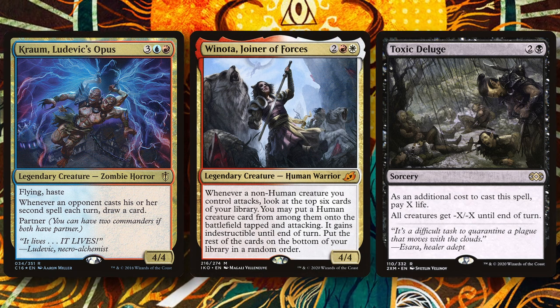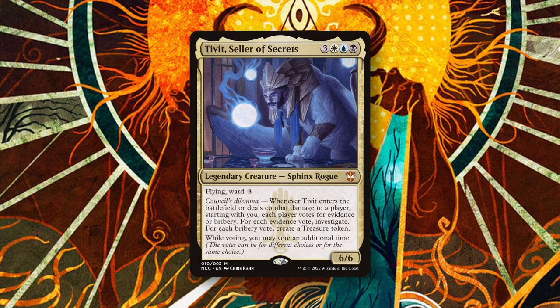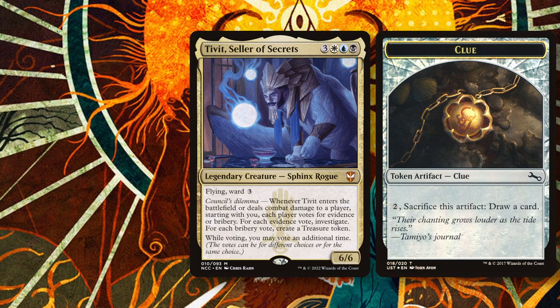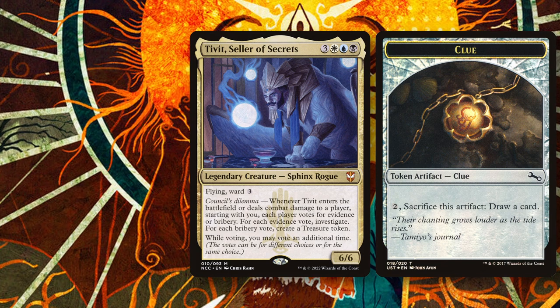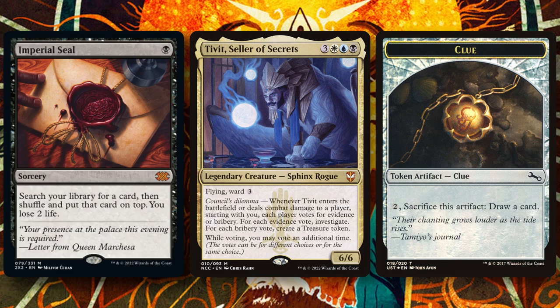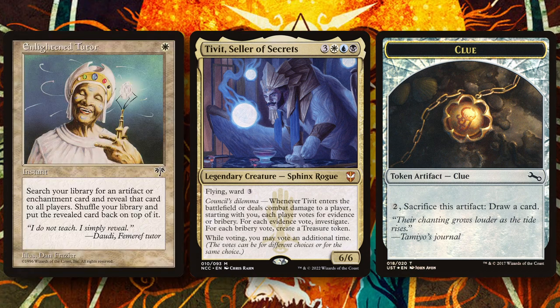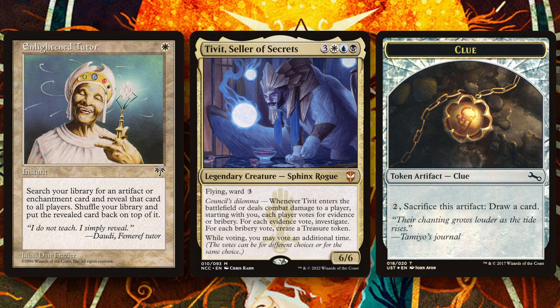While getting Tivit out is a main priority, there's no harm in not being able to immediately win. We have plenty of control pieces to help us accrue mana and card advantage over multiple turns with Tivit's ability, and Clue tokens mean we always have access to more cards as long as we have mana to spend. Clue tokens also mean that top-deck tutors like Imperial Seal, Mystical Tutor, Vampiric Tutor, and Enlightened Tutor — which usually cost us a draw step — can be used to get a card immediately to hand for an extra two mana.